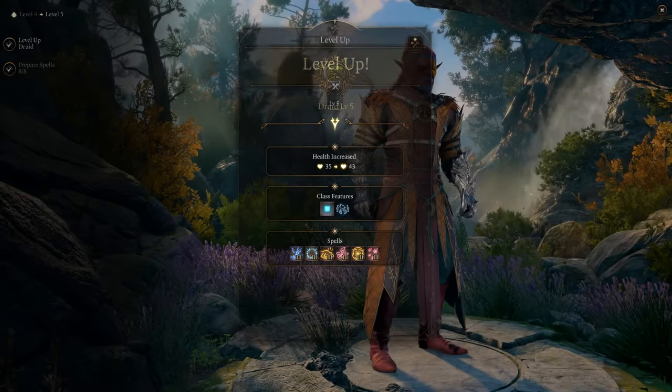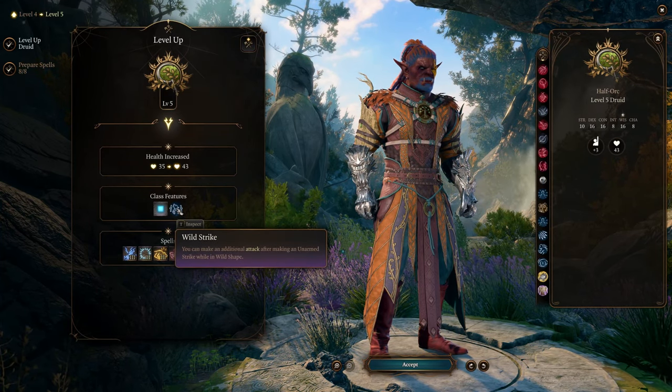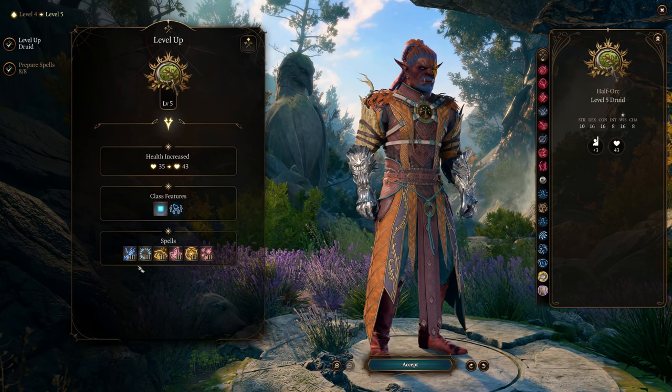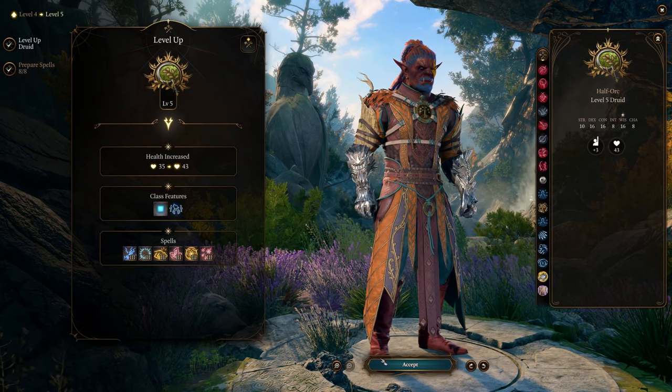Moving on to level 5, you gain Wild Strike, allowing you to attack twice in one turn while in beast form, taking this build to the next level. This is where things start to come together. You also get access to level 3 spells, but they don't synergize well with the beast form, so feel free to ignore them for now.